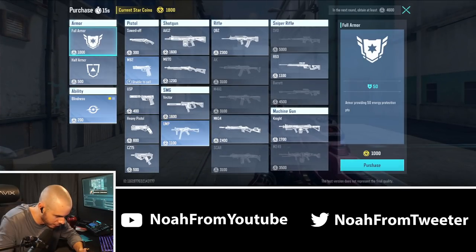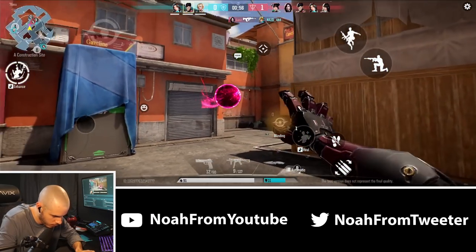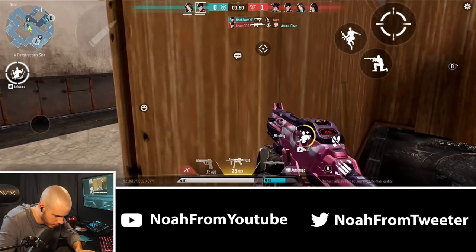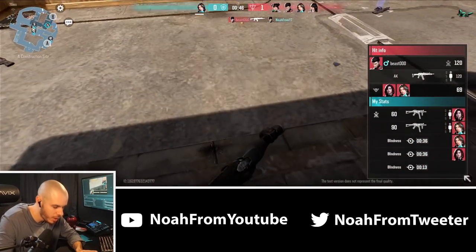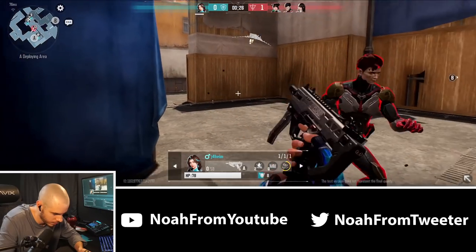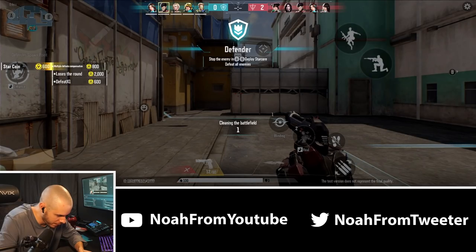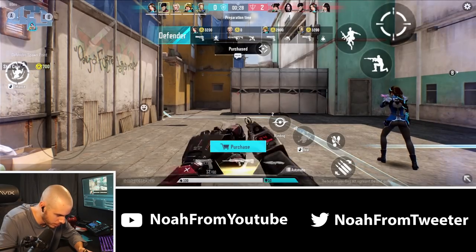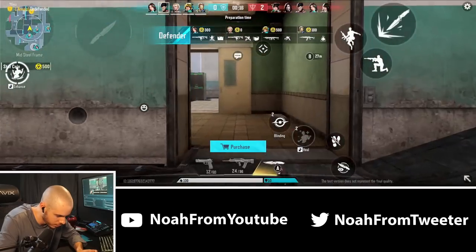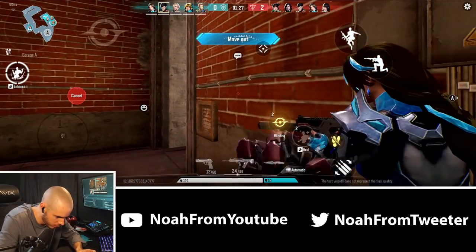I full-send this round buying the UMP and full armor plus a blindness ability. I try to get kills but get swamped — the only one getting kills and it's rough. I can't believe I spent that round. I can still get an AR though so I grab the QBZ, which is actually extremely accurate. This round is all or nothing — we need to win or we're in big trouble. I'm going to play this aggressive and rush straight into the cubby at round start. Sure enough, enemies are pushing this.